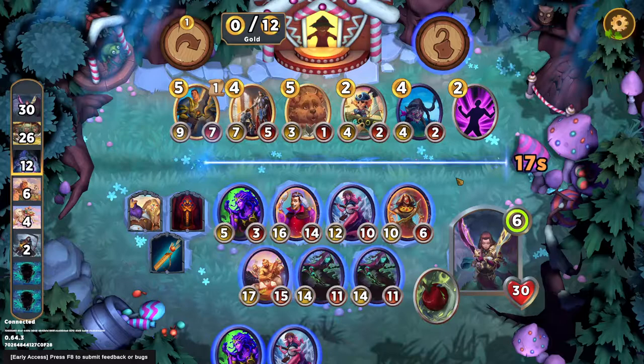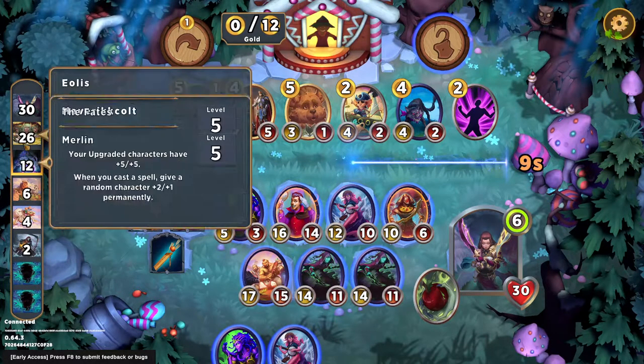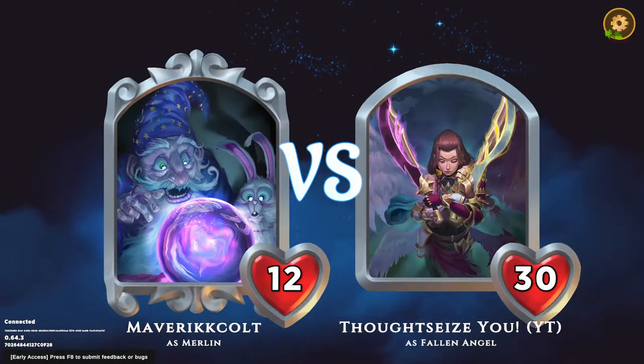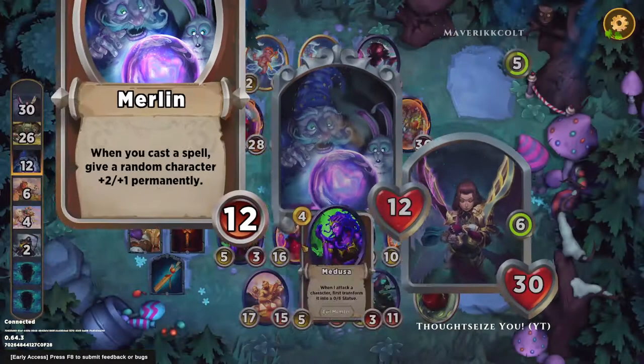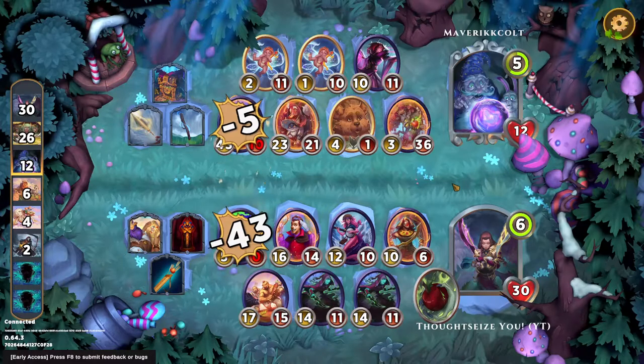I'm feeling pretty confident. I hope someone can kill Mirri, because they are probably the scariest person in this lobby. Though we haven't seen the Fates in a while and they're obviously doing well. So I'm kind of scared of both the Fates and Mirri. This is about the part of the game where Ancient Sarcophagus stops being absurd and starts just being okay.